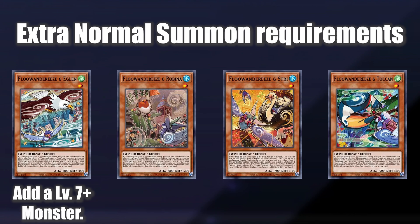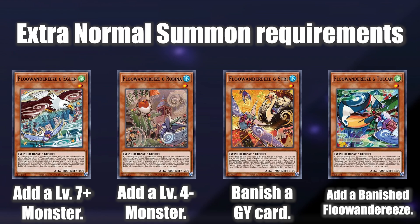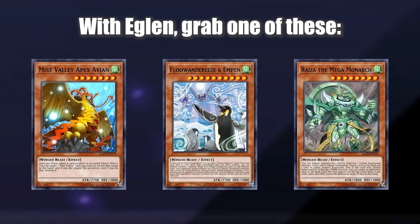Eglon lets you add a level 7 or higher winged beast from your deck to your hand. Robina lets you add a level 4 or lower. Strix lets you banish a card in a graveyard. Token lets you add a banished Fluandarees card to your hand. You can see that getting the additional summon with Robina and Eglon is quite easy, but Token and Strix need some additional setup. This is why most decks run 3 copies of Eglon and Robina, but fewer copies of the other two.